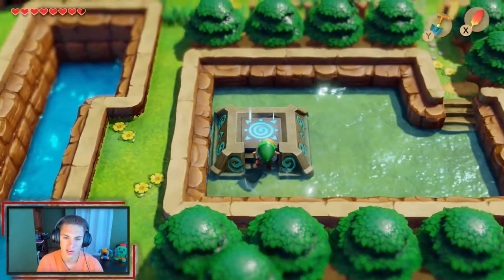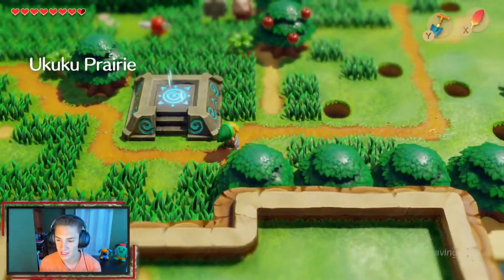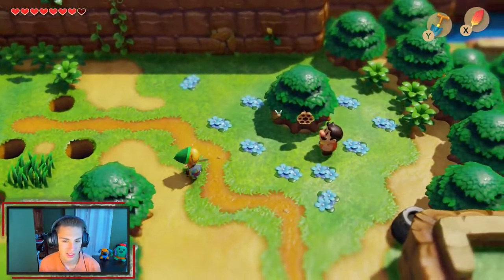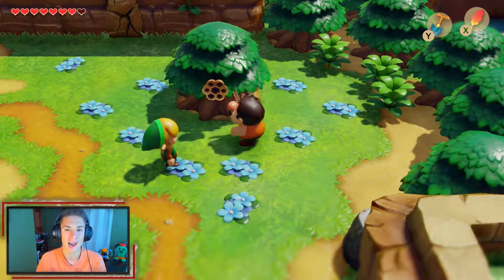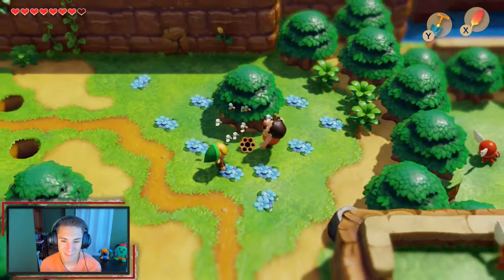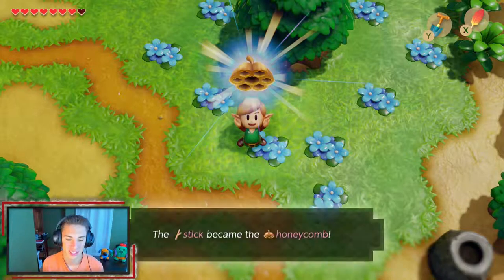Now we can travel to those other warp points. We're heading back to the Ukuku Prairie to do another trade side quest. We got the stick from the monkeys previously, and now we find Taron over here. Link shows him the stick, Taron borrows it for a second, starts poking a beehive with it, cracks me up — knocks it down, the bees get him, he runs away laughing.